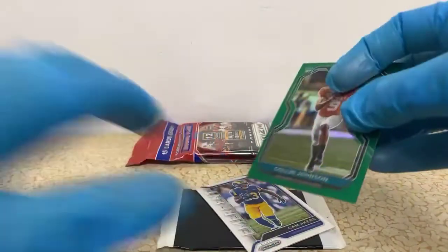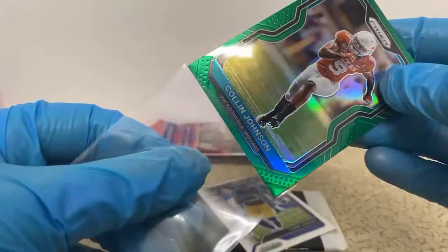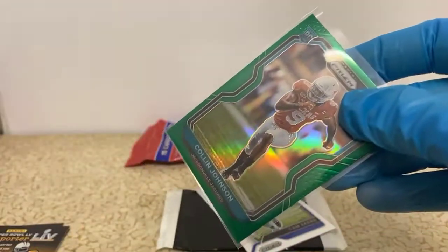We've got Cam Akers emergent, Justin Jefferson emergent, Henry Ruggs emergent, and Jerry Jeudy emergent — all emergent rookies.